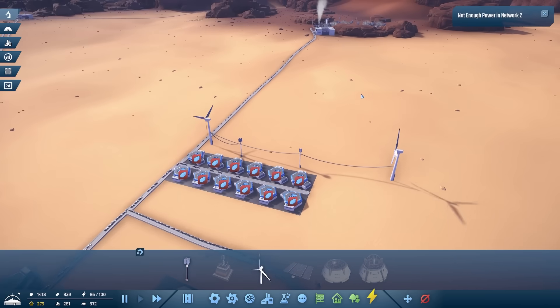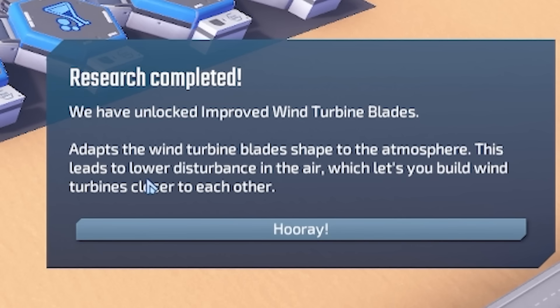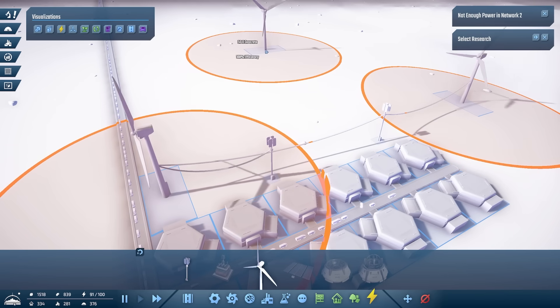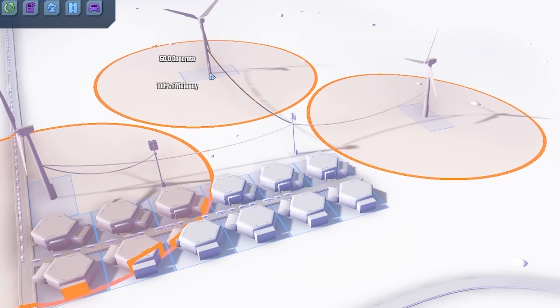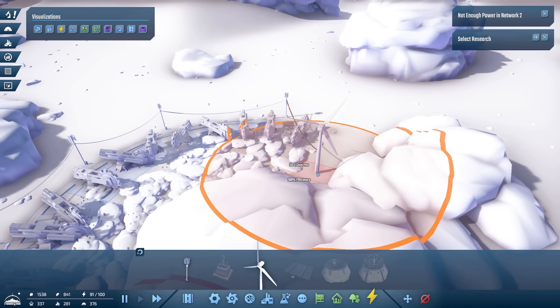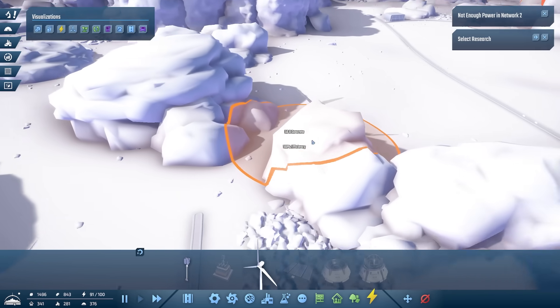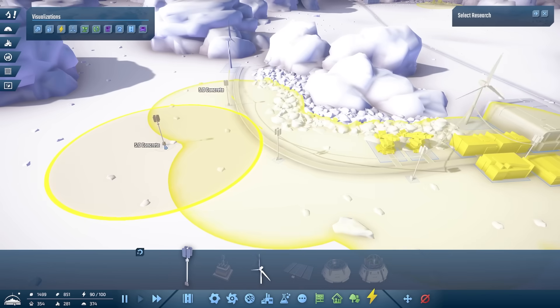We've completed some research - we've got improved wind turbine blades! It adapts the wind turbine blade shape to the atmosphere so we can build them closer together. You can see wherever I place this I have efficiency - that was as close as I could get them before, but now I can almost fit one in the middle. I might shove a turbine over here and one over there - they just seem to go through the rocks so we'll just go there, connecting them all up.